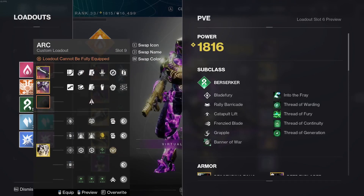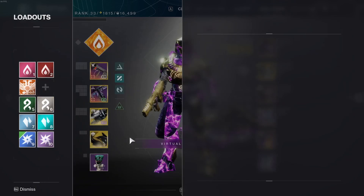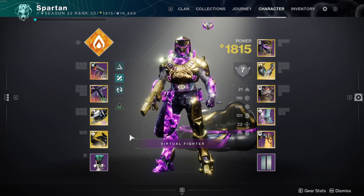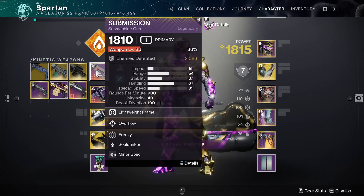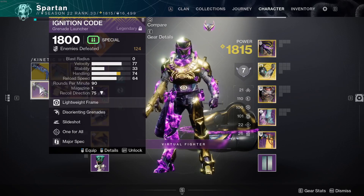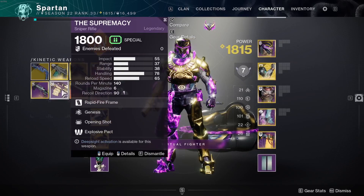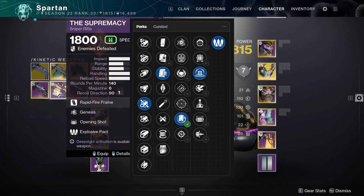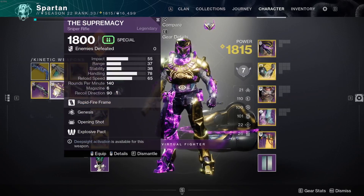I have a Thundercrash build if it's needed, but probably won't end up using it. Weapons — kinetic slot: I've got Submission, I'll probably run that for most of it. I have a blending GL as a placeholder because I don't have the godly Rewind Rounds and Kinetic Tremors roll, which is the go-to perk combo.